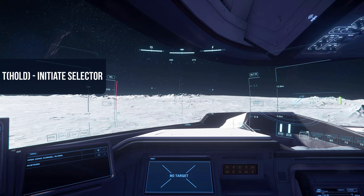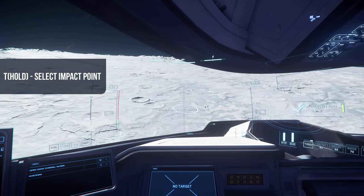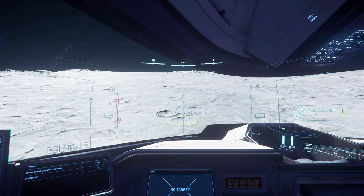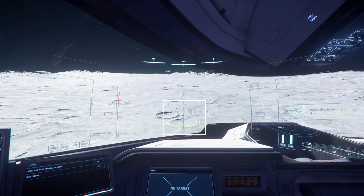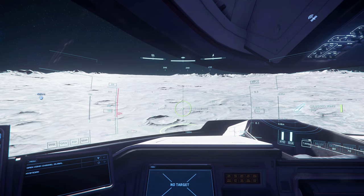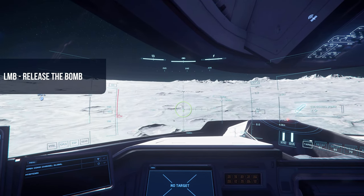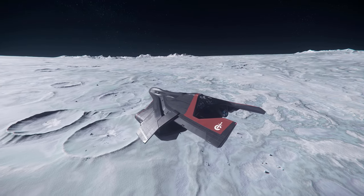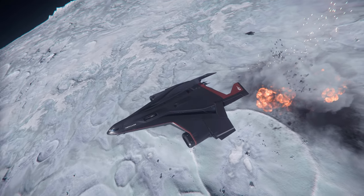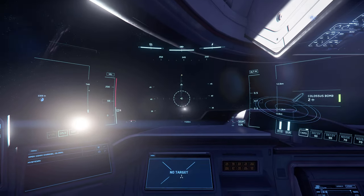Hold the T key bind to toggle the impact point selector. Select the area where you would like the bomb to drop, and hold T once again. You will notice this UI element here — just wait and allow the green flashing dot to reach the circle. Once within the circle, it will glow green. Click the left mouse button to release the bomb. You can also drop the bomb manually using the left mouse button without toggling the impact point.